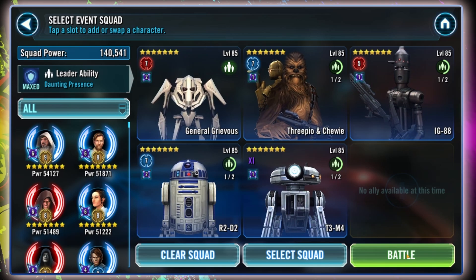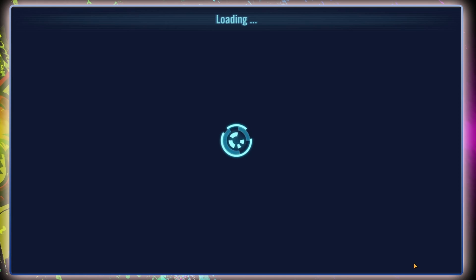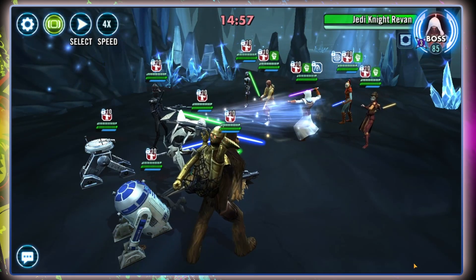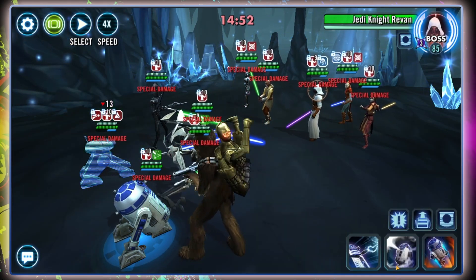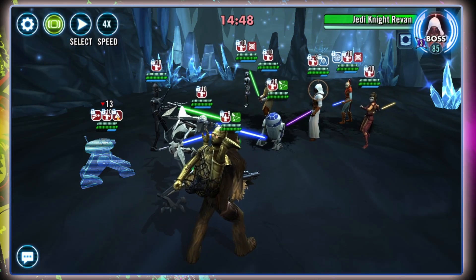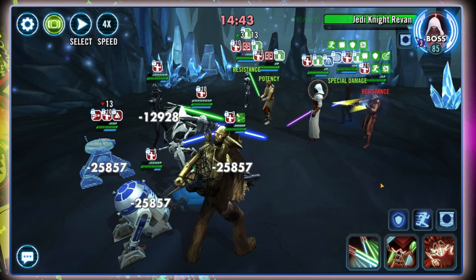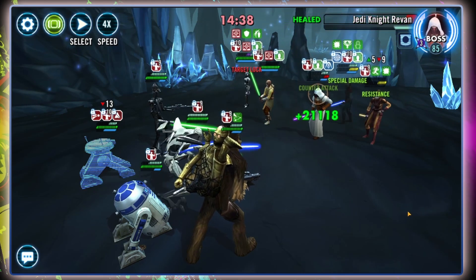We're going in and blowing things up. The problem with this enemy team is that they're highly tenacious, with a lot of recovery, turns, and damage. But at Tier 8 we'll still get the second-best rewards. C-3PO is my fastest — he'll get rid of all that tenacity up, not that it's massively important. You really don't want T3 to be stunned, but if he is, that's just what it is. We've put out a load of debuffs and we're doing a big AOE from GG.